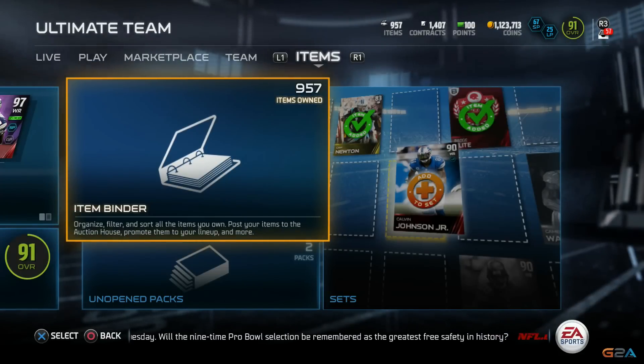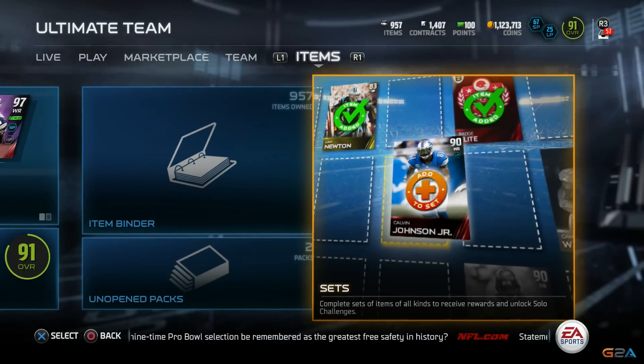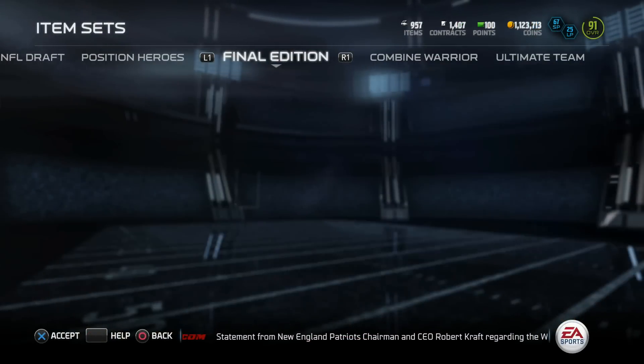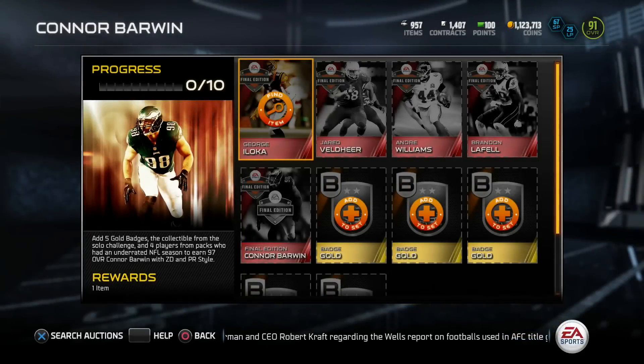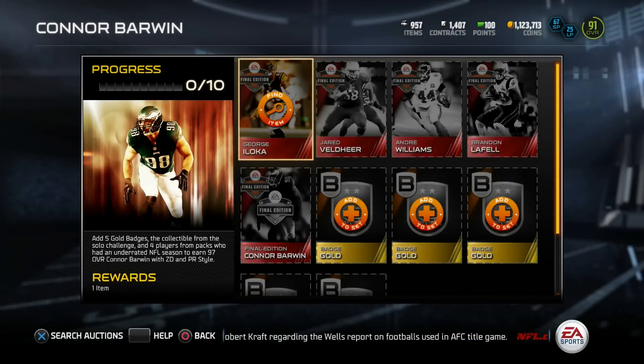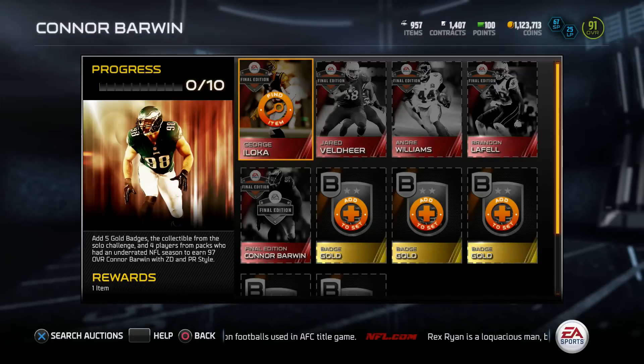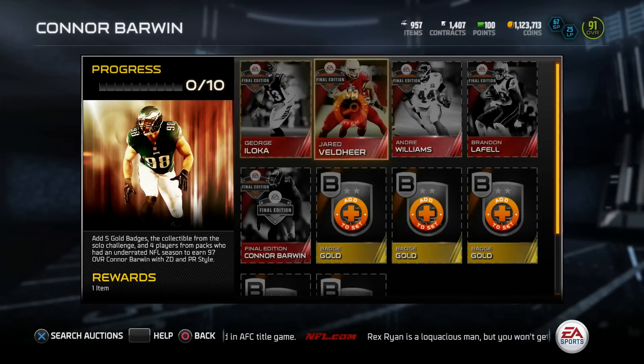What's going on guys, we are back on Madden 15 and a new batch of Final Editions came out, so we gotta check them out. As always, a great source for budget players and budget beasts. This week if you knock out this set you get a 97 overall Connor Barron, and I already see a budget beast in the making - possibly, potentially, if he's cheap in this batch.